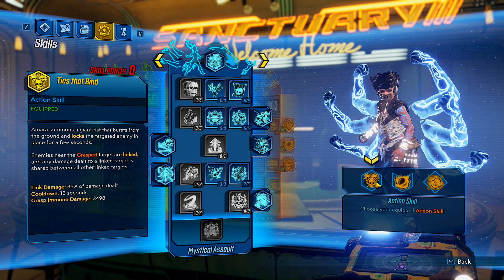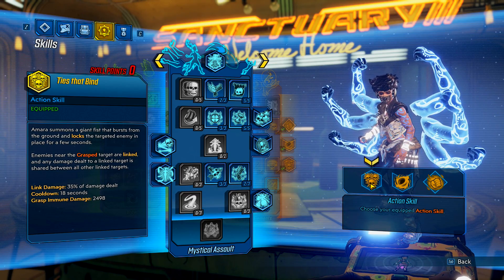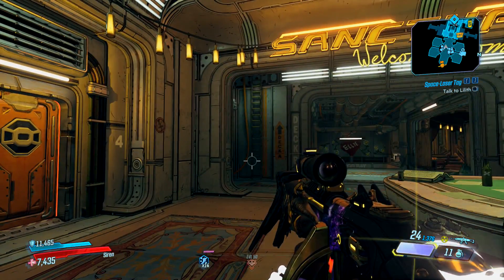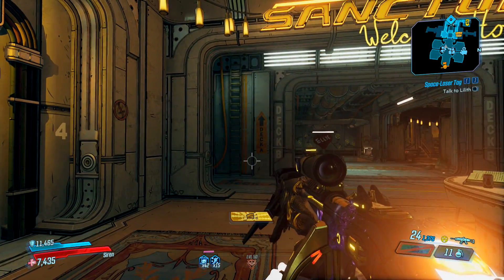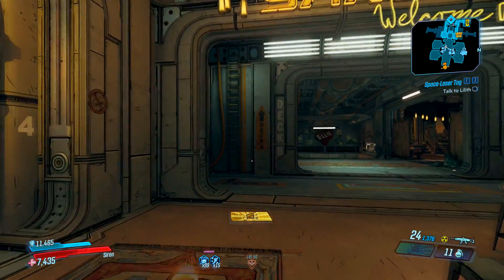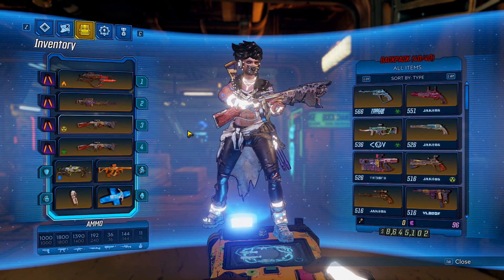If you're killing bosses, you might want to switch Ties That Bind for Phase Cast to get more Rush stacks. But that was before I figured out the secret to getting 99 Rush stacks with Phase Grasp. If you cast Phase Grasp without a target it takes the skill back off cooldown. If I cast it again I gained 14 Rush stacks. Now I'm at 28, now 42, now 56, now 70 — you can just keep pressing this all the way up to 99 Rush stacks.